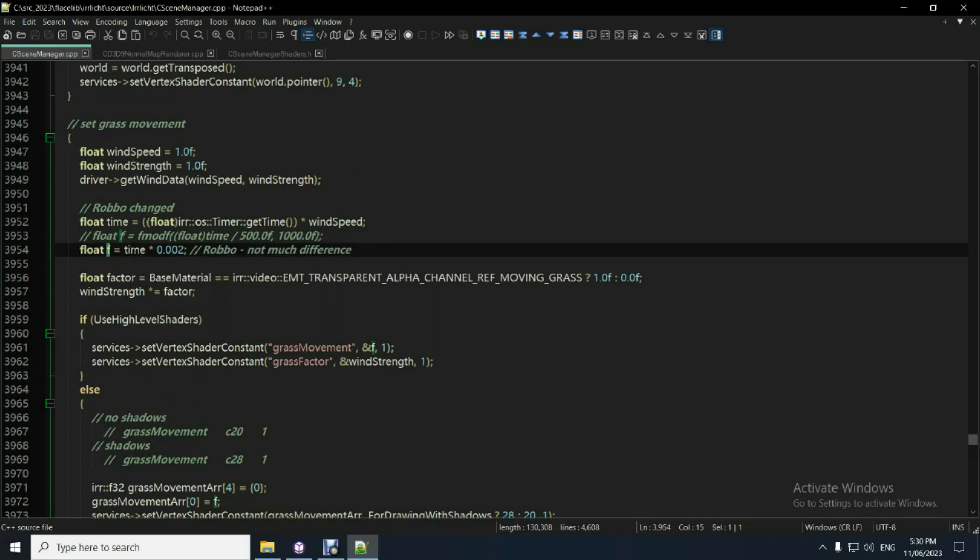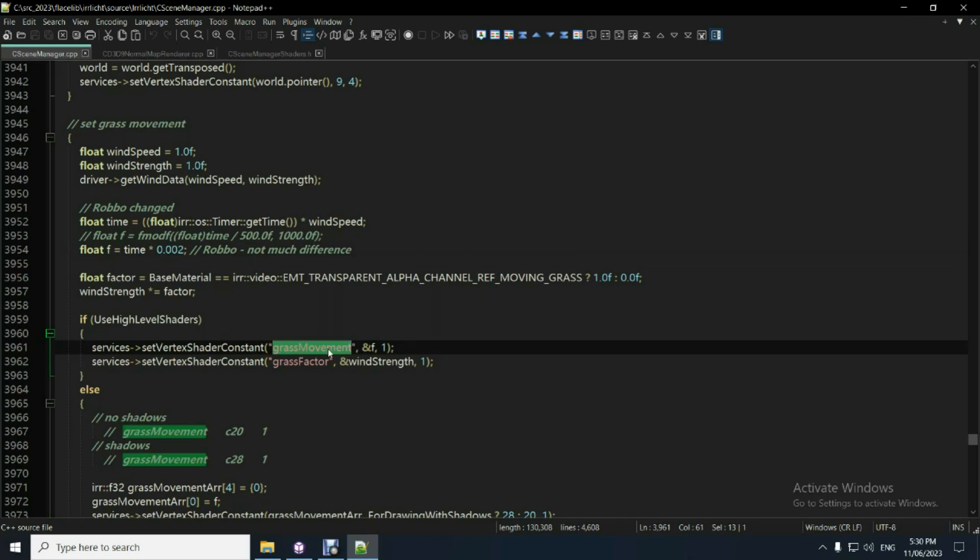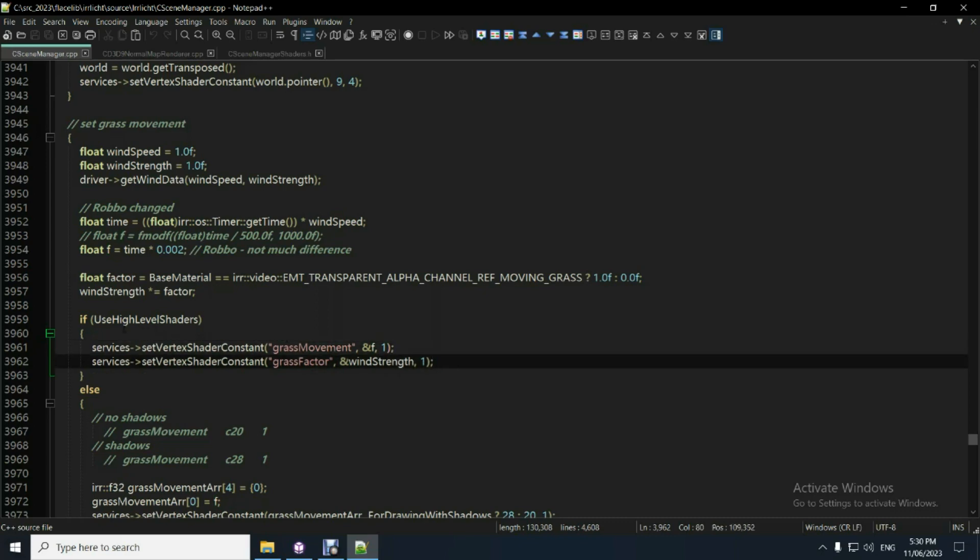The variable F is an internal variable that gets access to the time - it needs that for the shader to work. I've replaced the default situation and just multiplied by a fixed variable, which does the same thing but is a bit simpler. The code sets the vertex shader constant - there's a conditional: if drawing with shadows, update the vertex shader constant into register 28, otherwise use the other register.